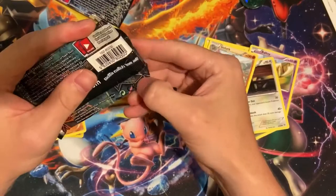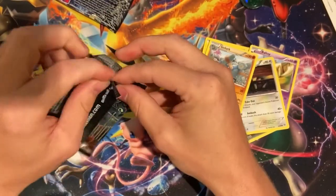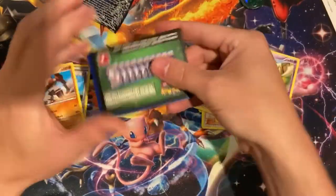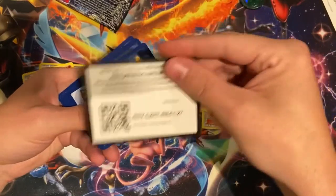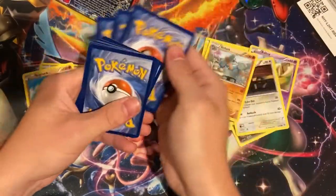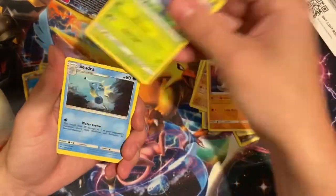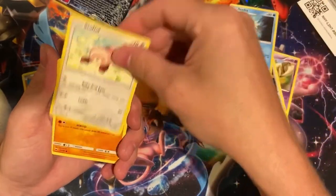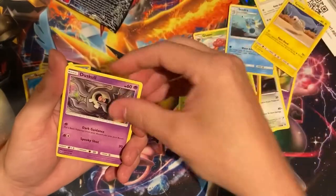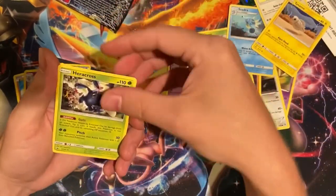We got a Burning Shadows. Lunatone, Gloom, Seedra, Stuffle, Mudbray, Tynemo, Oddish, Duskull. Reverse is Meowstic, and we got a Heracross regular rare.